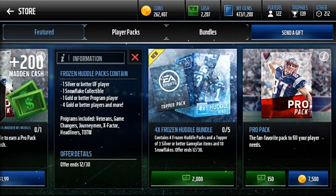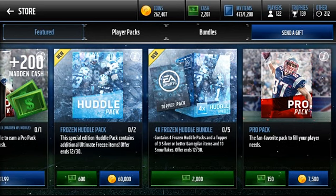As you can see here it says it gives you one silver or better ultimate freeze player, one snowflake collectible, one gold or better program player, and four gold or better players and more. So I'm guessing more is like silver and bronze. As you can see here it says programs include veterans, game changers, journeymen, x-factor, headliners, and team of the week. So that's actually not that bad in programs.